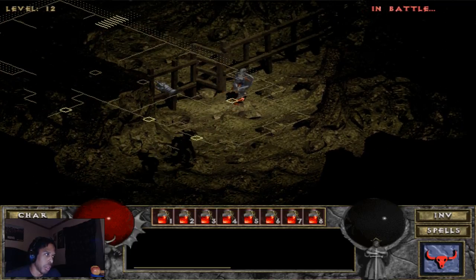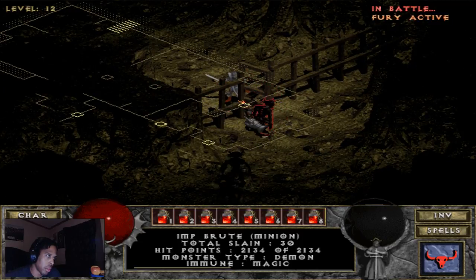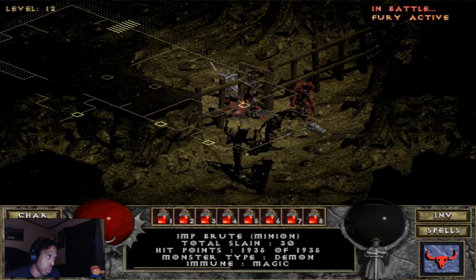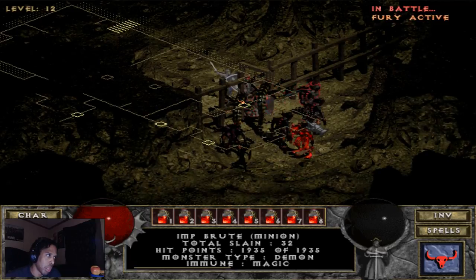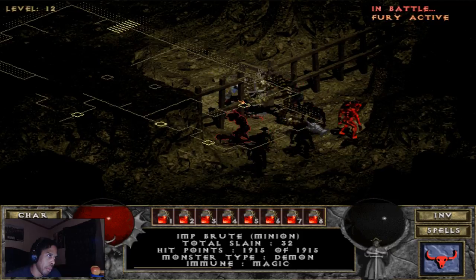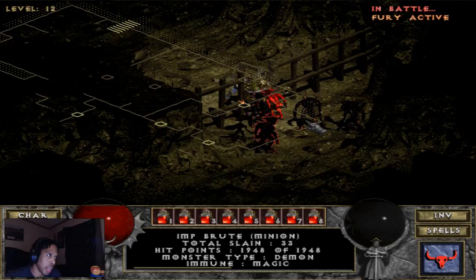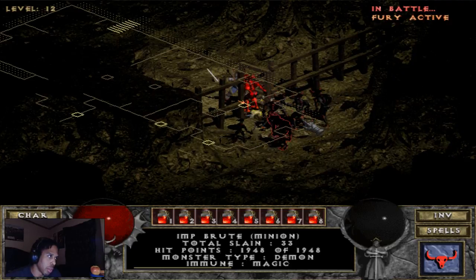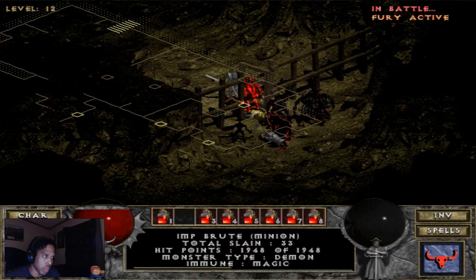Imps are also weak against fire. So Dark Ones, Gold Serpents, and Beholders — pretty much everyone lining up so far is weak against fire. I have no idea what the story is for the boss. Nope, he's not weak against fire.